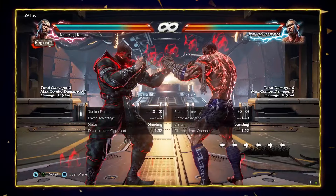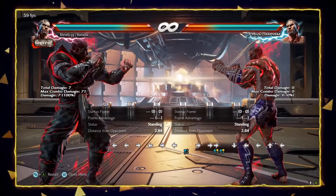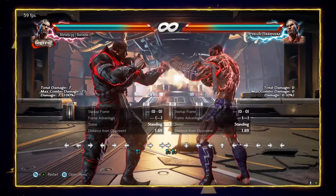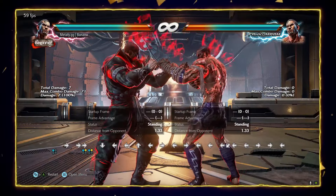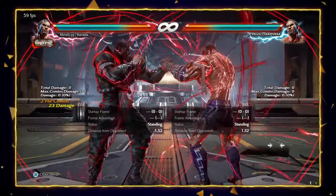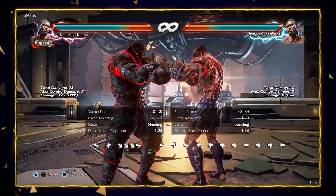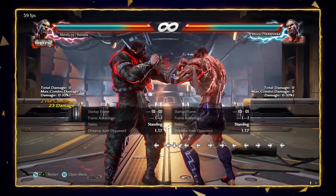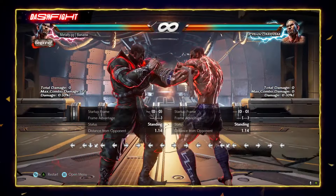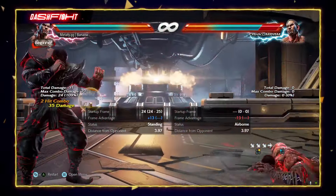You also have the big boy uppercut. As I mentioned, it's minus 15 now — they made it very, very weak. You have your 15-frame launcher: down 4, 2, 3 — the second hit is a high. You can also mix that into mid-mid. Of course, if you want to whiff punish, just go for the combo. But if you think your opponent is going to duck for the high, you can go for the mid one — down 4, 2, 1. Very good.